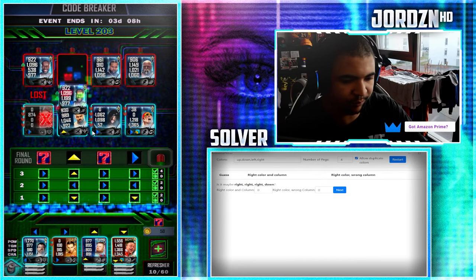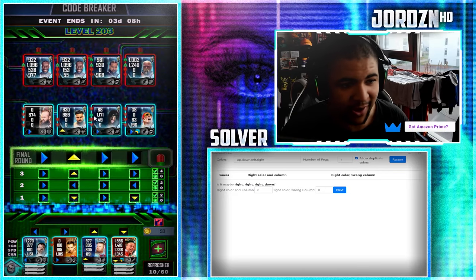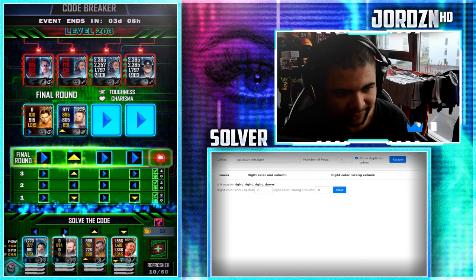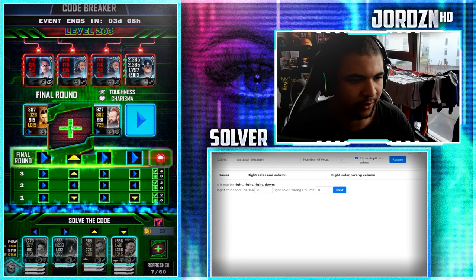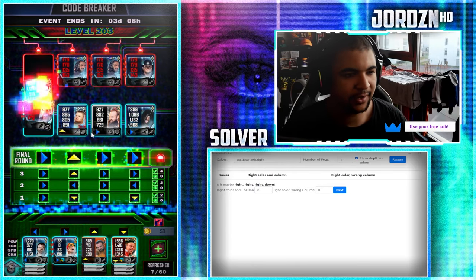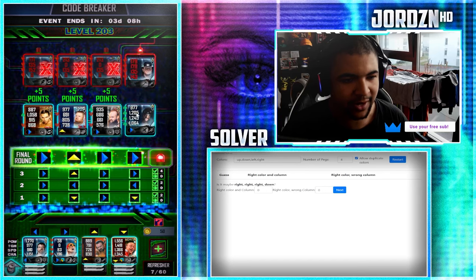Once you've done that, hit next then restart and it'll prompt you with a new one for the next level. That's all it is — just using the solver and grinding the game mode. It's pretty much a guaranteed win unless your cards obviously lose. I'm going to put a refresher on them just in case. As you guys can see, we win that because their cards are lowered because we guessed the correct code — we win that, we win that, we get defend on them, we win that as well.